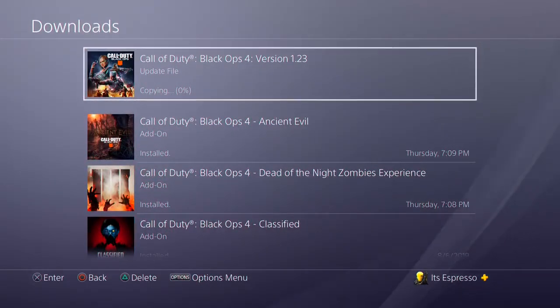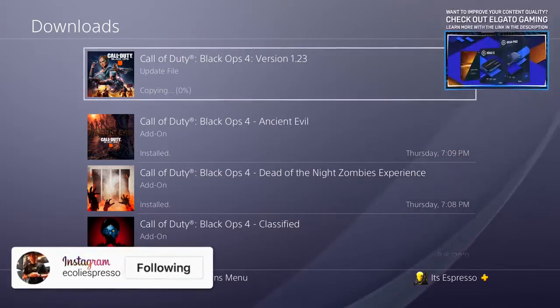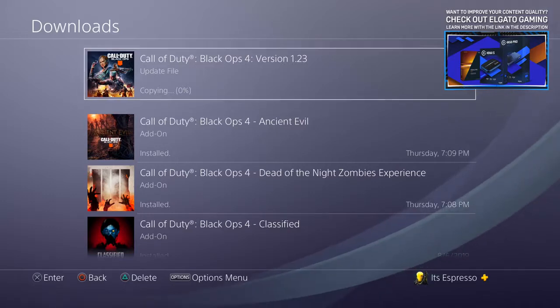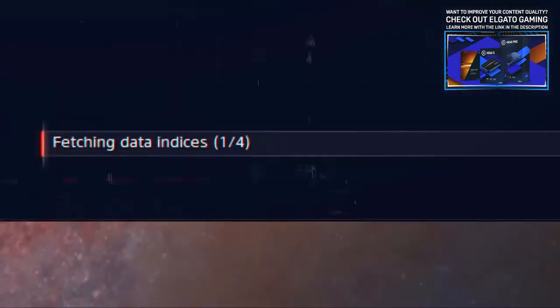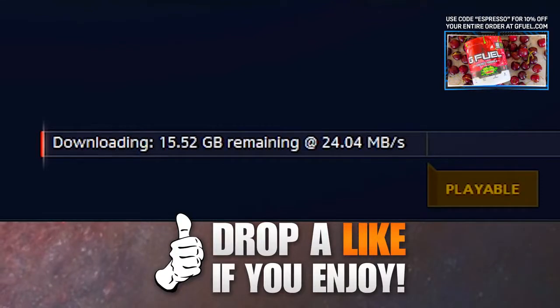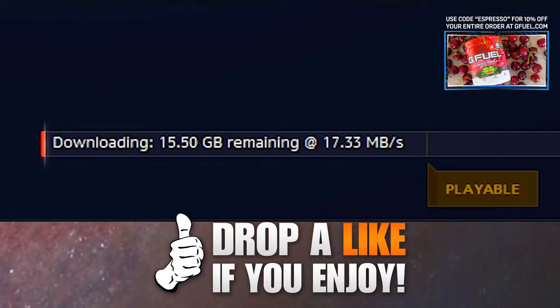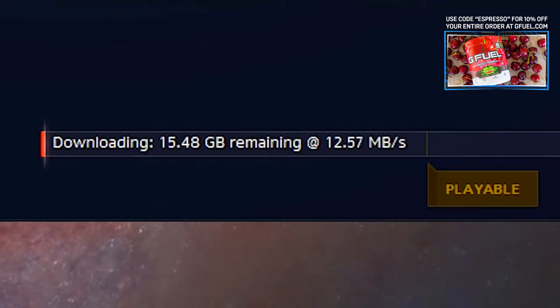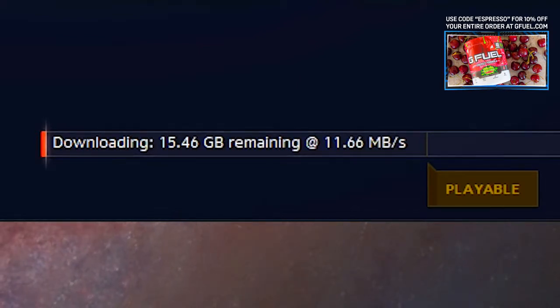It was an update day for Black Ops 4, and a bigger one for Xbox One and PC users. It's kind of unexpected that we ended up getting Black Ops 4's title update 1.23 today for consoles, while PC finally got its 1.21 update, bringing it up to speed with the available content for Operation Apocalypse Z's second half.